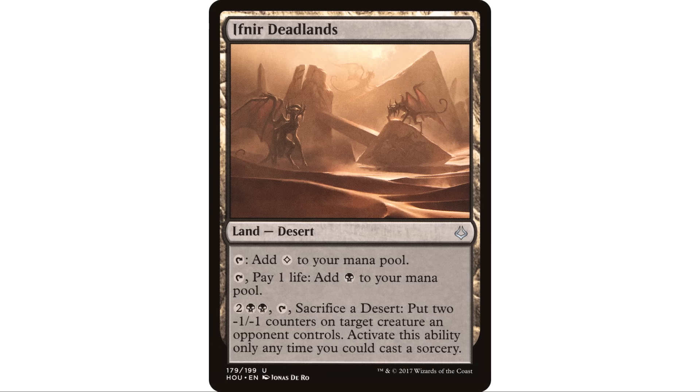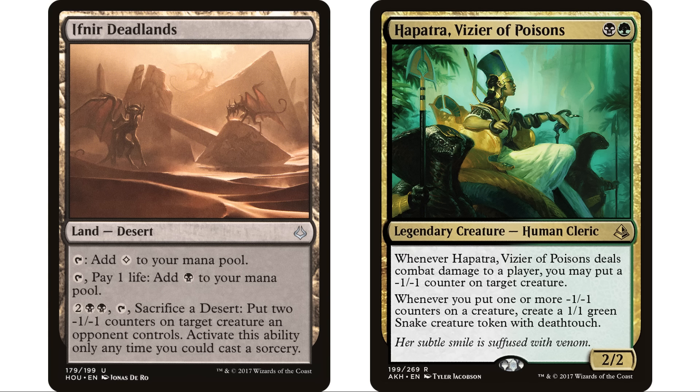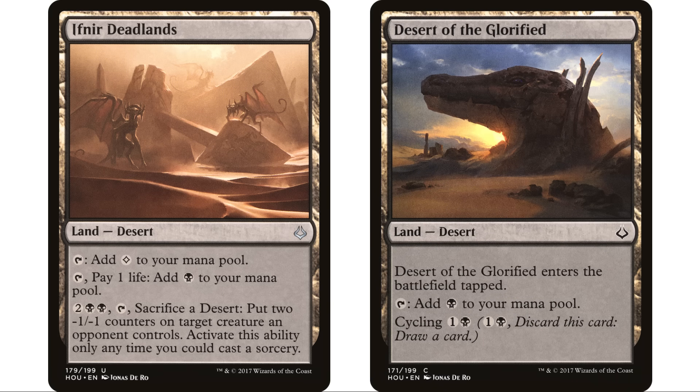Another option is Needle Spires — this one in particular I like. It's a desert. You can tap to add a colorless, which is nice because lands that are constantly dealing you damage can be really detrimental in a longer game. But it also has the option to pay one life and add a black. And you can pay two black black and tap, sacrifice a desert, to put two minus one minus one counters on target creature an opponent controls — activate only as a sorcery. A two-two gets straight up killed, or a bigger creature becomes less threatening. In a Hapatra deck this is a great fit because you want to be putting minus one minus one counters on your opponents' creatures constantly.